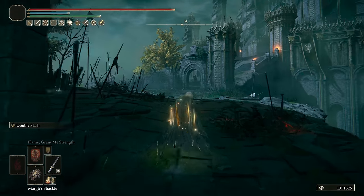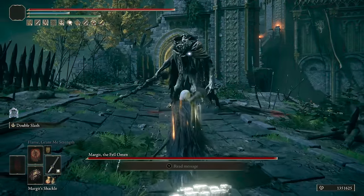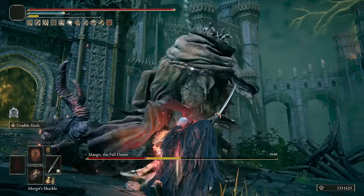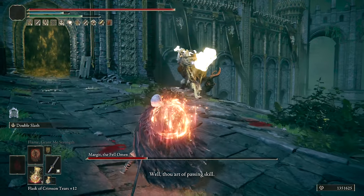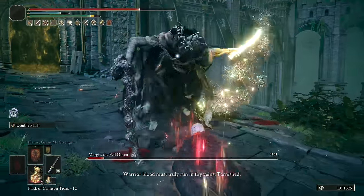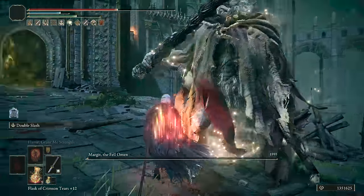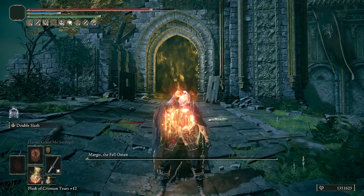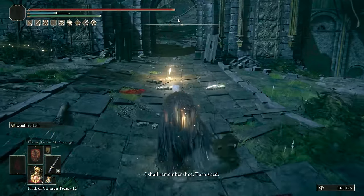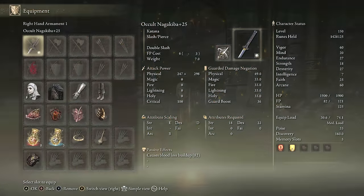In number 6 we have Double Slash, which is super powerful and goes well with the Katana. I put the Nagakiba on Occult here, but you could also do this in Keen Affinity with Blood Flame Blade for an extra buff, though you do end up with split damage and a little fire damage. The animation of Double Slash is on the longer side and ends with a powerful slam down. The lengthy animation can be difficult to land all of sometimes, making it powerful but certainly not the safest Ash of War to use. It's an awesome build overall, but definitely an up-close and personal build.